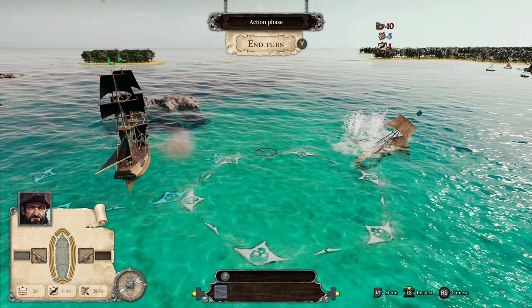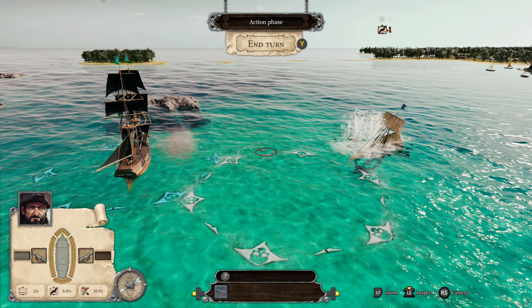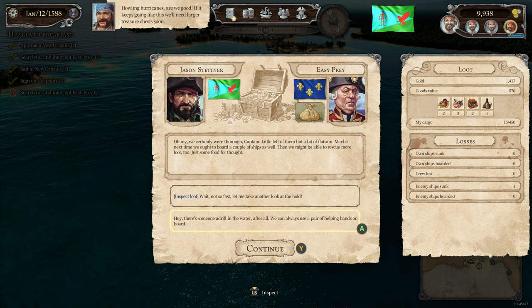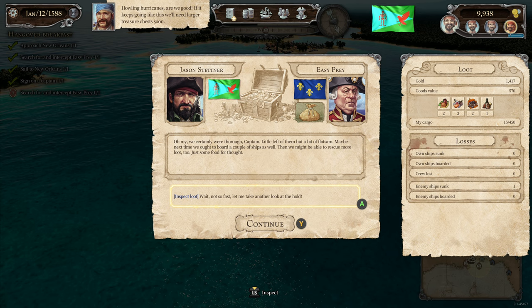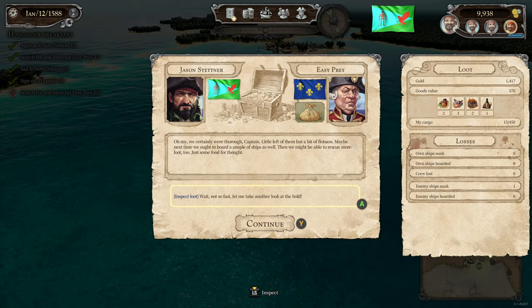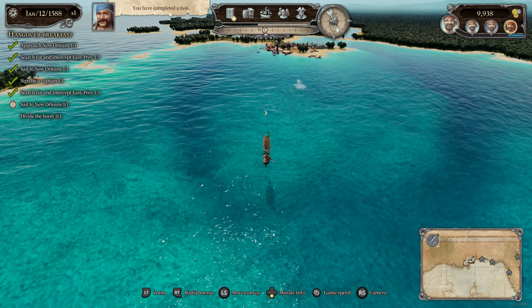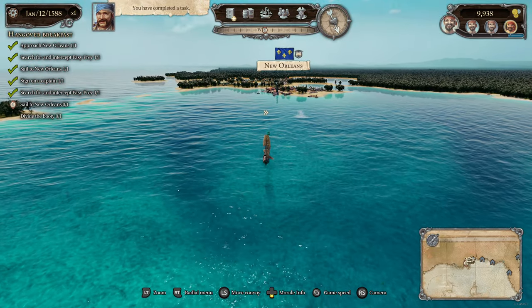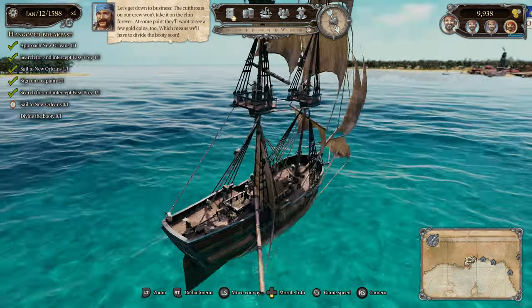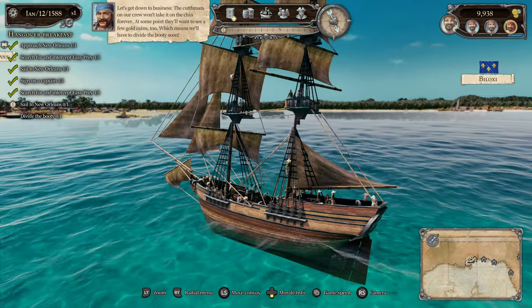It's gone? That was quick! Howling hurricanes — are we good? If it keeps going like this, we'll need larger treasure chests soon. I guess we've got to divide the booty. The cutthroats on our crew won't take it on the chin forever — at some point they'll want to see a few gold coins too, which means we'll have to divide the booty soon.